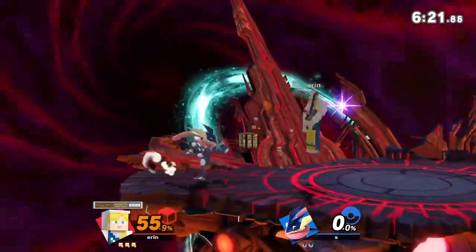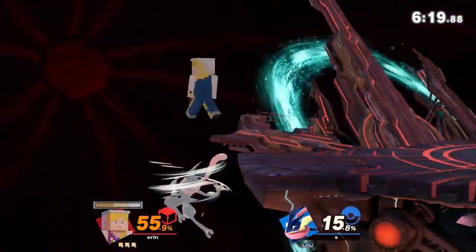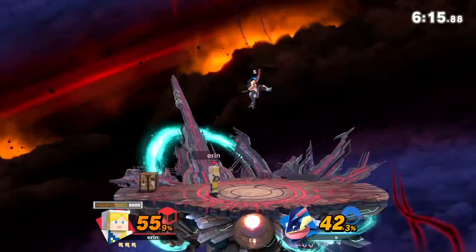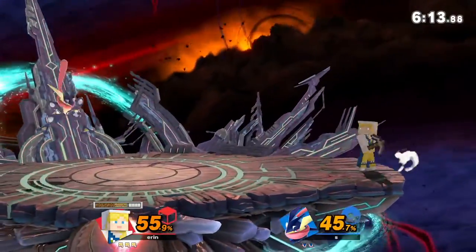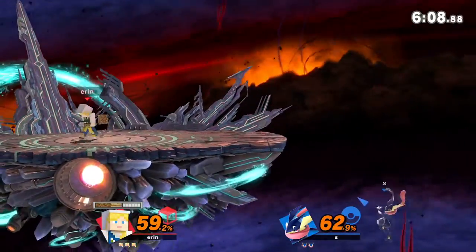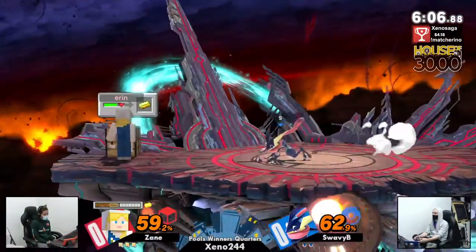You need to get your confirms down, because one thing Zane is going to do is confirm. If you don't have your confirms down, you're not going to keep pace with Zane. And it looks like Swabby is struggling with the match, already knocked away with 62% on him.